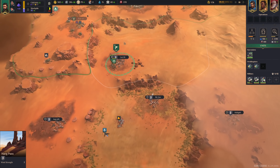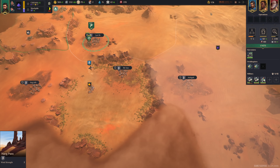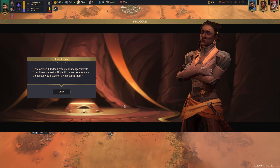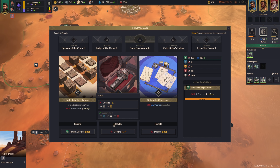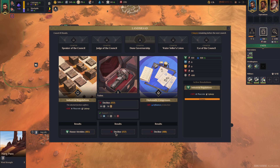Voting will end in one day, then we can see the outcome. The Fremen — yeah, I can see we got the plus Plascrit penalty. The influence production penalty did not go through — that's good, it was declined. Almost nobody supported it, just some minor houses. And the minus 30% unit power was also declined.